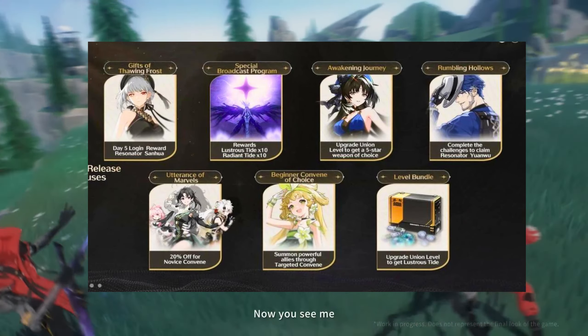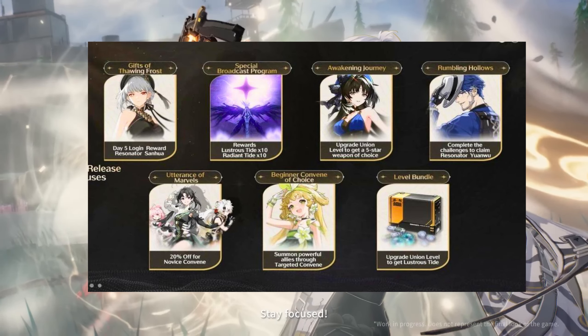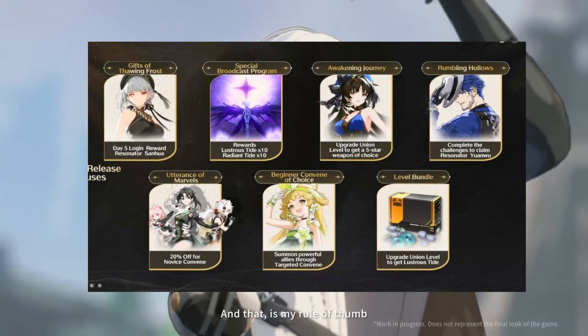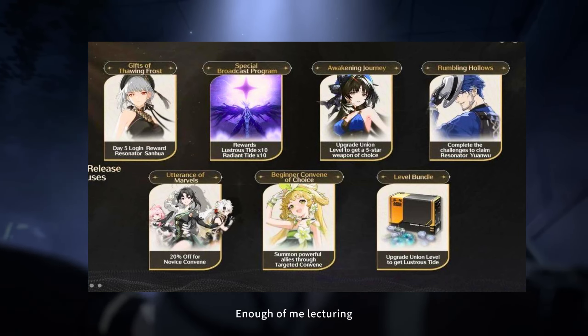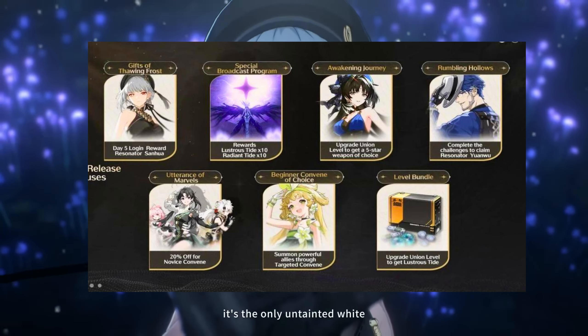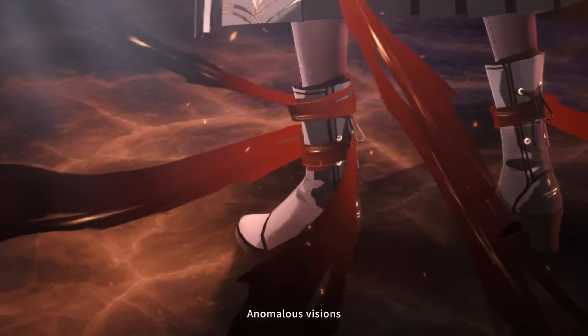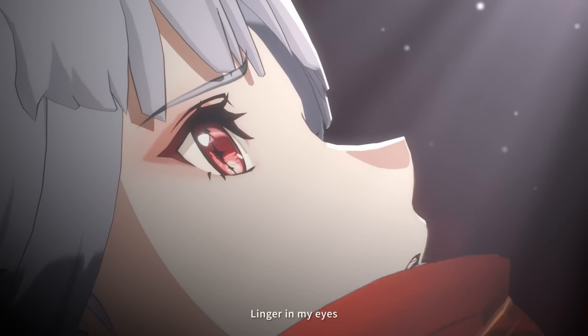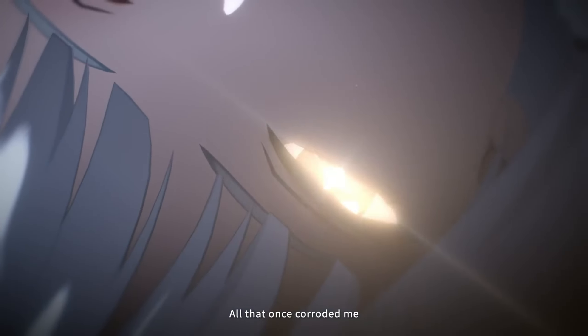This was only a concern of mine until this leak confirmed it. As you can see in the picture, the rewards from the special broadcast program are not gems but direct pool currency. You're going to get 10 standard pools, which is fine, but you're also getting Radiant Tides — the character event pool. So Kuro Games is giving out event pools from their livestream codes, not gems, and this sets a precedent that they might do the same for in-game events.